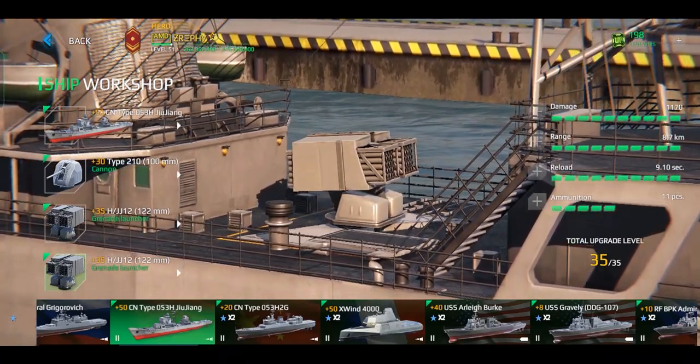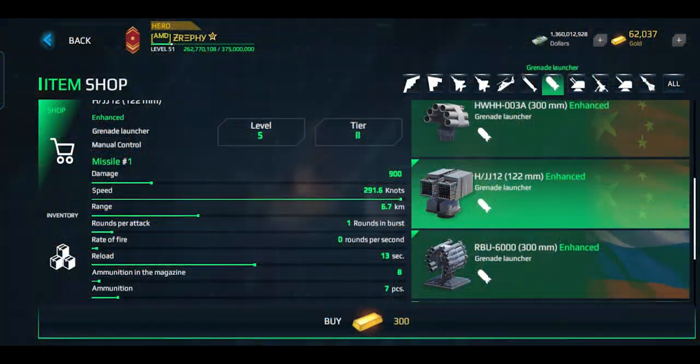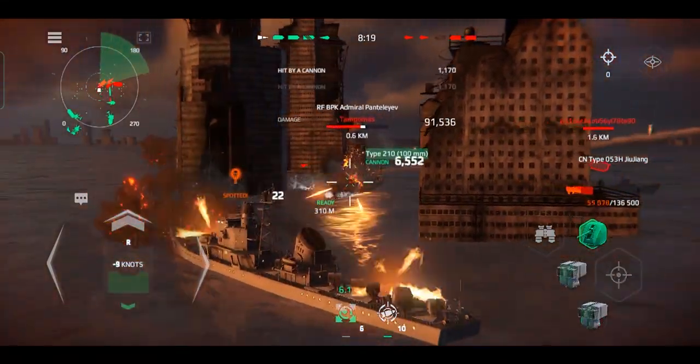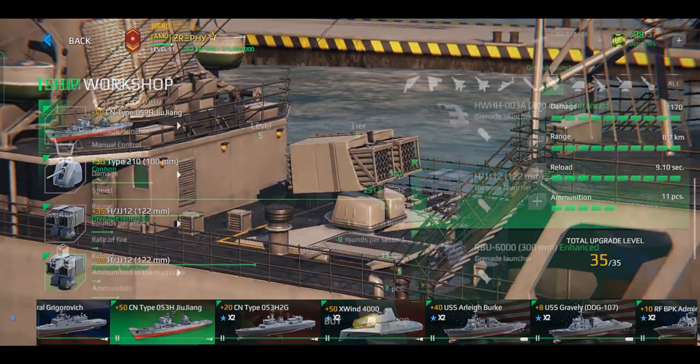Next is the HJJ-12. This grenade launcher is classified as a premium tier 2 enhanced weapon, but it's far from the minimum standard of a tier 2 premium weapon. It has a very long reload time, horrible accuracy, poor ammunition capacity, it can't hit underwater targets, and it has the lowest overall damage output. The only good thing about it is its burst damage, but you'll still struggle to use that advantage effectively due to its overwhelming disadvantages.